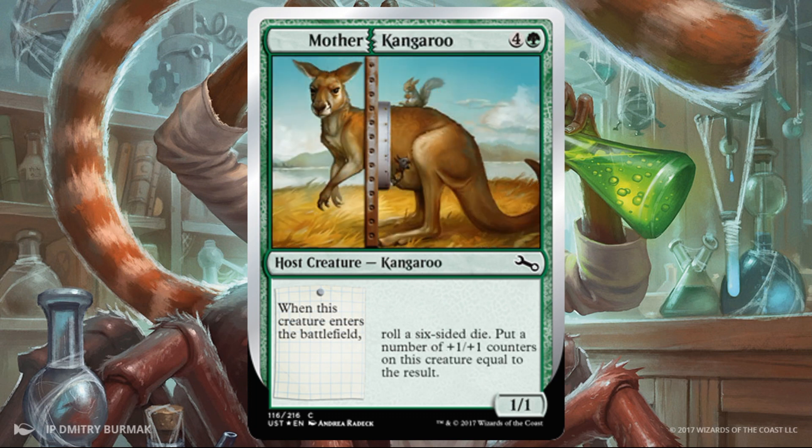Mother Kangaroo — a 1/1 for five. Yikes. But the good news is when it enters the battlefield, you roll a six-sided die and put that many counters on it. So potentially it could be a little bigger; worst case scenario it's a 2/2. What I like about this card is it could lead to multiple die rolls down the road if you can augment it. Every time you roll the dice it gets bigger — great for some of the synergies in Crossbreed Labs. You'll also be able to turn on some of the effects on other die-roll matters cards. It looks a little weak compared to its casting cost on paper, but if you can get past that and look at some of the synergies, it could be a decent card in a lot of builds.